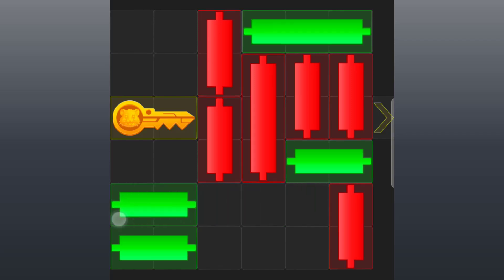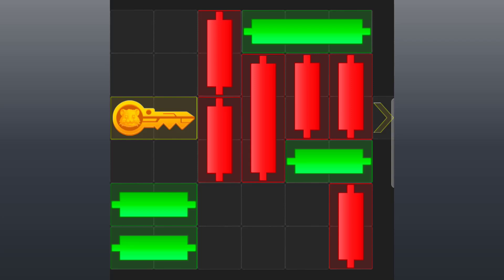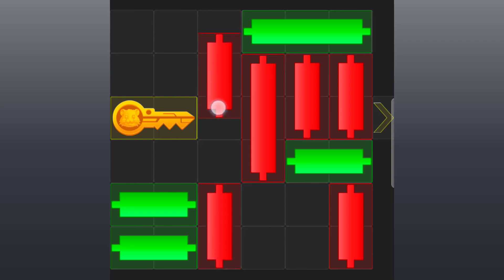Now pay attention. The next candle to move is the two short candles in front of the key. Slide the first one all the way down. Now the second one at the top — just use it to block the key. Just observe. Very important: if you miss it here, you have missed the game. The first one down, and the second one will just block the key.